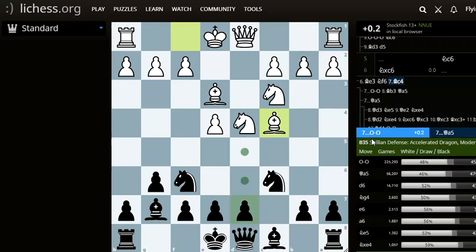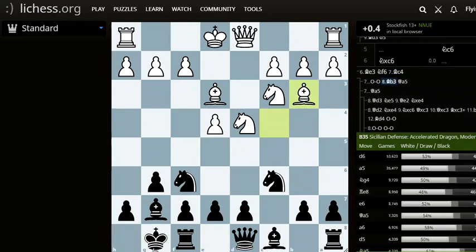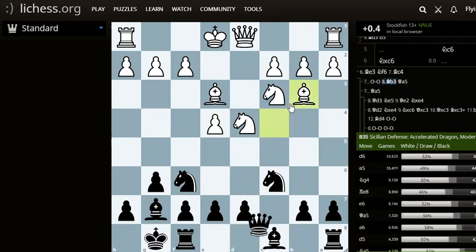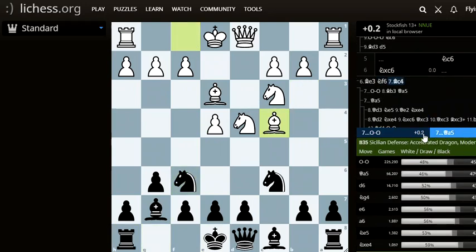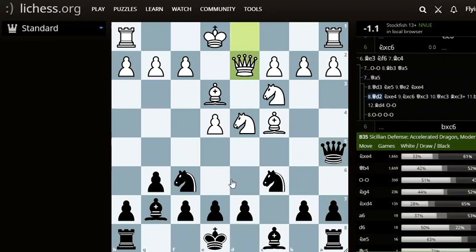There are two options here for black. The first one is castles. Then white would play bishop b3 naturally, and then queen a5, putting an attack. White has to find out how to defend. The other option would be to go for queen a5 here instead. White has a few options.